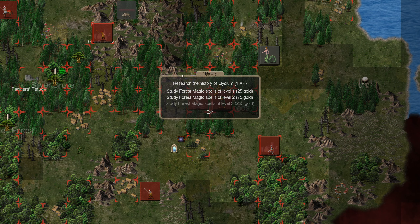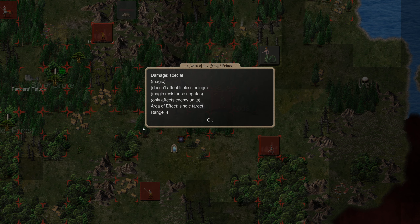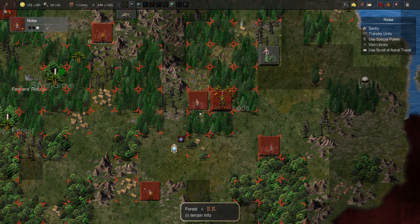Let's get her visiting the library. I want this charm spell. It's expensive doing this. Curse of the Frog Prince - that sucks. It might be quite a powerful spell to use on something really strong that doesn't have very high magic resistance, just to take it out. But I can think of better spells - I'd rather have something like Summon Wolves. Let's just bring her back and we'll bring her back over again next turn.